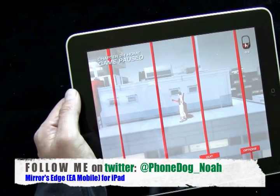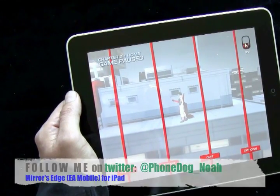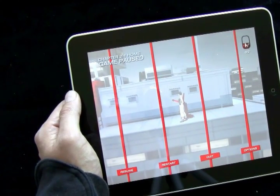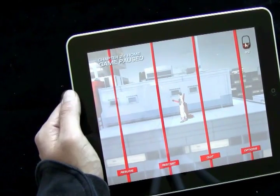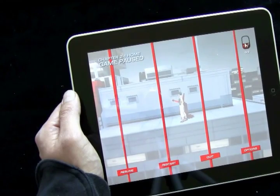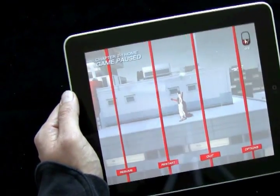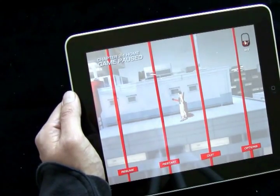Mirror's Edge for iPad from EA Mobile — 10 bucks. So far this is my favorite game for iPad that I've tried. I think it's really fun. The graphics are great, it looks great, it sounds great, it feels great. And there's something about the vibe of the game combined with the device itself that feels like they're just meant for each other.